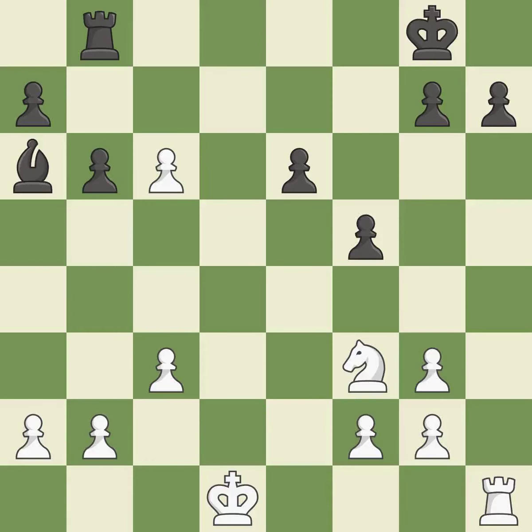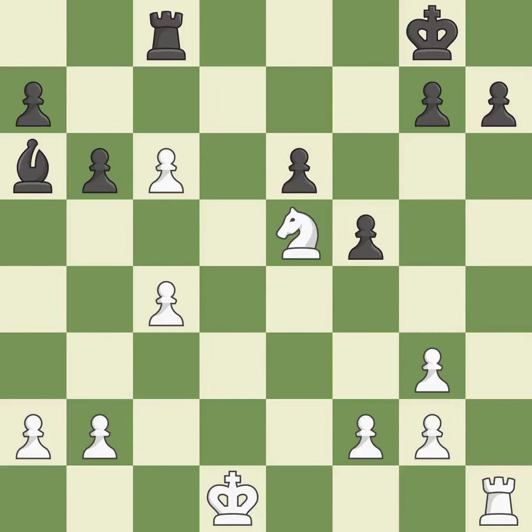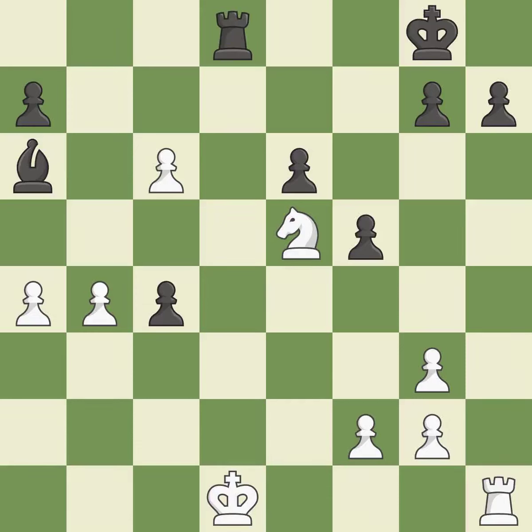A bishop moves out of its beginning square and into the action — it is quite good. What I would have advised is that — it is ideal. This captures a vulnerable pawn. The best choice is this one. The rook is now on an open file, which helps control squares across the board.